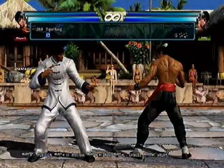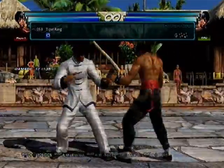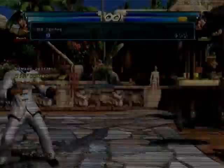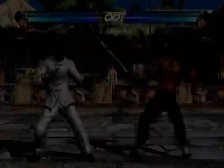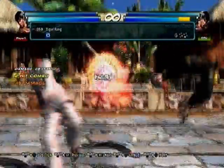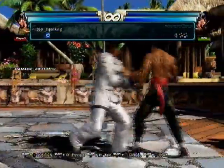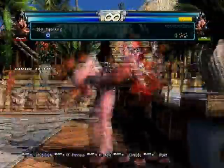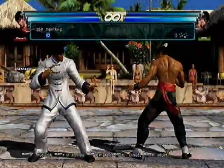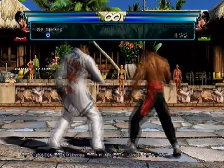Tiger Fang — this move is so good in Tekken Tag 2. Back 4-3 is going to be one of his strongest 14-frame punishers. It doesn't have as much range as 3+4 or back 2-2, but it does a lot of damage and wall splats for a combo. Look at that knockback — crazy amount of distance.